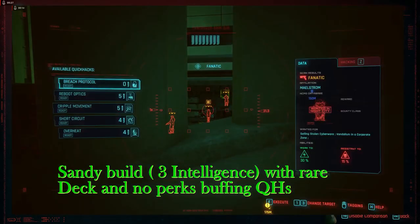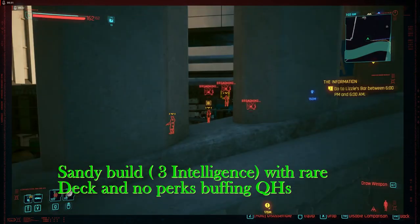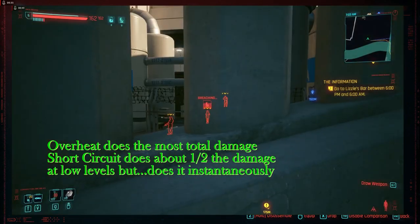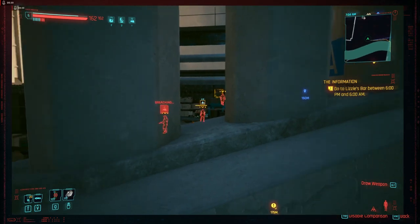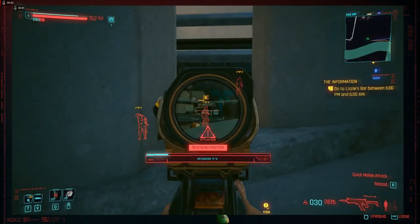Because I'm doing quick hacking, I can soften up enemies so a lot of their health is lost before I shoot them, and they go down really quickly. They never find out where I'm at, because by the time three-quarters of their health is gone it only takes a couple of bullets from my silent psalm to kill them, and they don't get alerted to where I am.